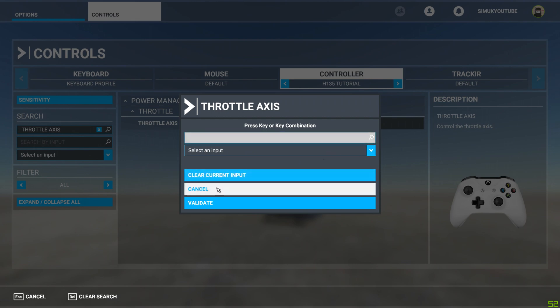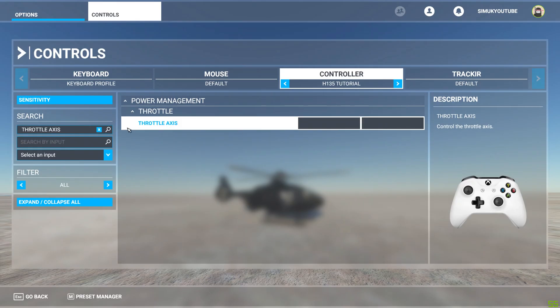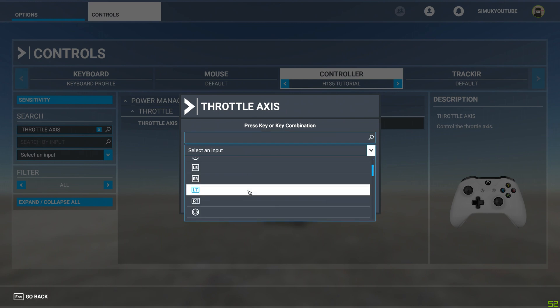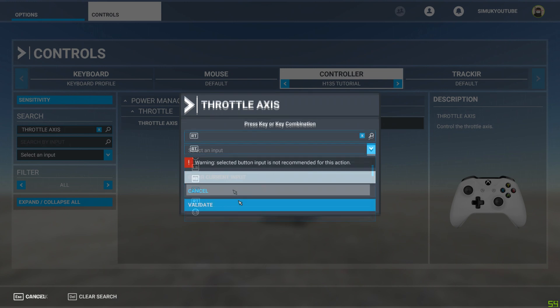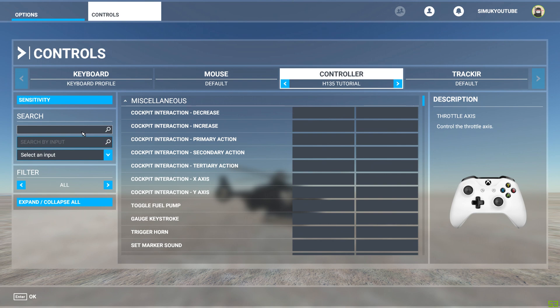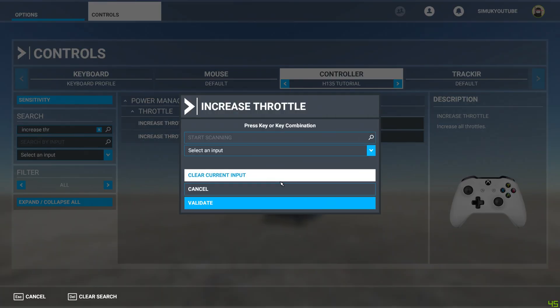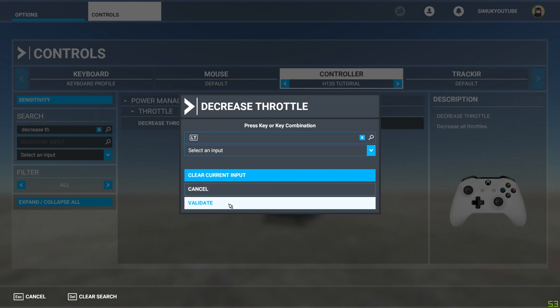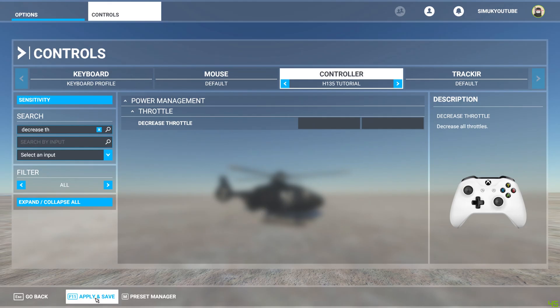On the Xbox controller, it seems I can't put the throttle on the trigger. That's odd. It won't let me do it. Let's see if I can manually put it in. 'Selected button input is not recommended for this action.' OK, actually I've got a better idea. So we've got increase throttle here. In fact, let's go increase throttle small — I think that'd be good. So it's quite happy for that to be RT. So we'll validate that. And then we'll change this to... Now I was saying before, if you watched my other video, that the throttle was too sensitive. This could very well fix that little problem. We shall see. Let's just give it a test.